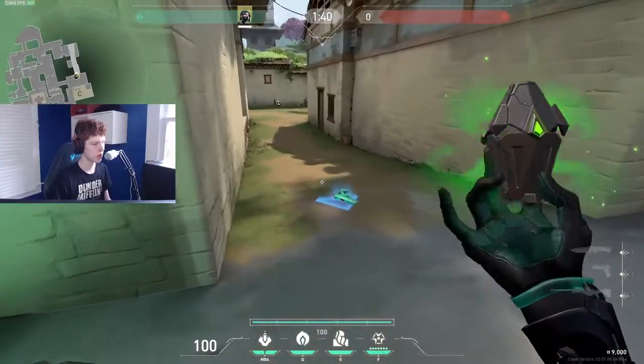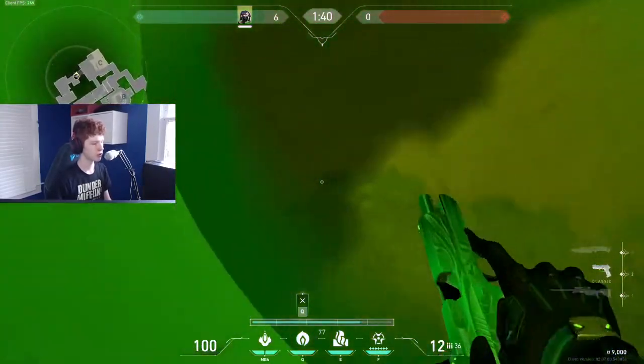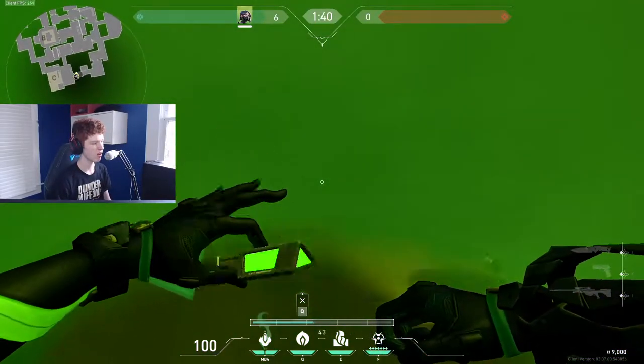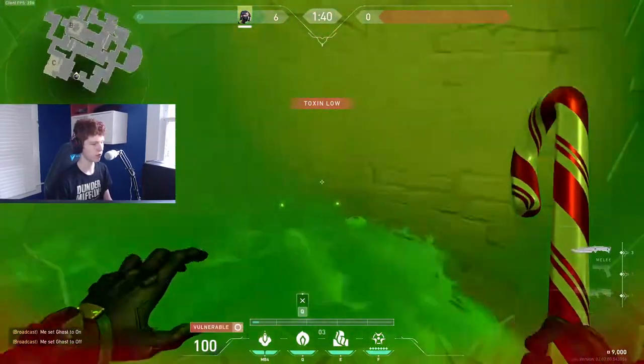On pistol round on defense, I love to just lob my smoke orb into the C long choke point. Anyone pushing through is going to get decayed so much, and especially since they don't have any shield they're going to be really low. If you want to molly them, they'll just be instantly one-shot by the Classic — even if they full-run through it.